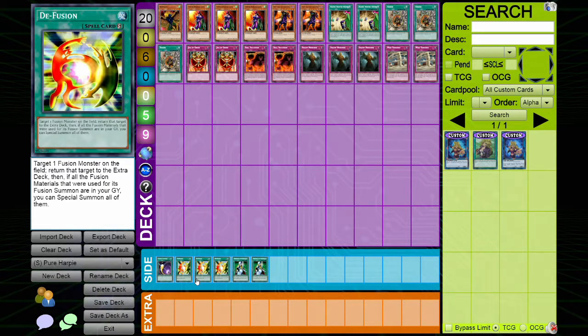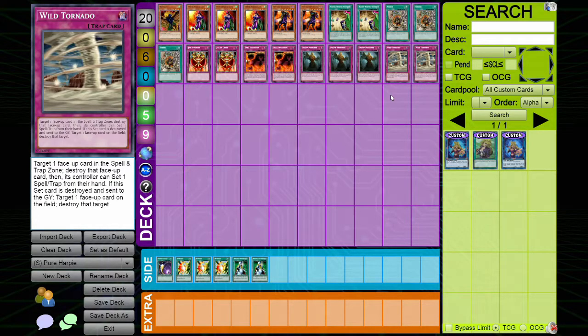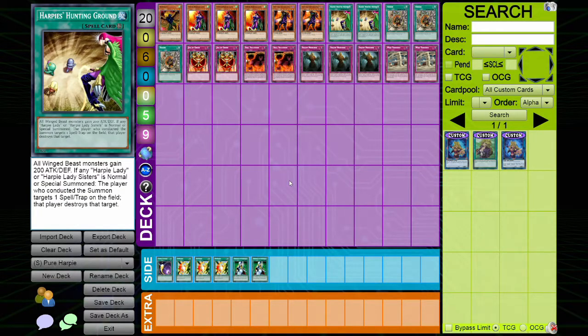Triple Defusion in the side deck — I was turned onto this by the showdowns, I think it's Tetra who's been main-decking three Defusions. You activate it from hand or field, they put their fused monster back, then you activate the other Defusion and get it off the field. We also play two Nobleman of Crossout — double Nobleman for the Apprentice Magician package, because I want those Apprentice Magicians off the field fast. No extra deck, because I want my opponent popping my back row to turbo out Wild Tornadoes faster, and I'd rather them hit my back row than my Hunting Ground.